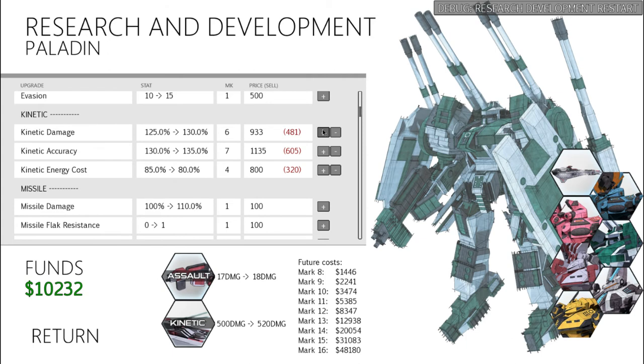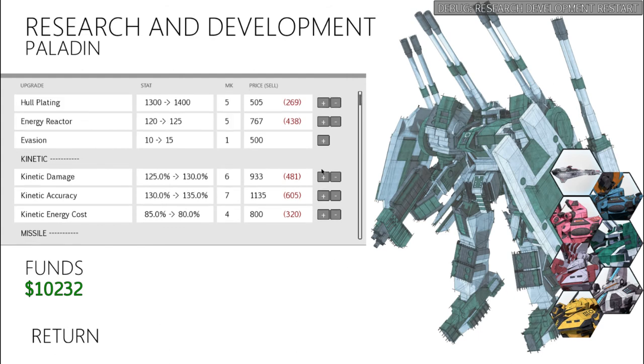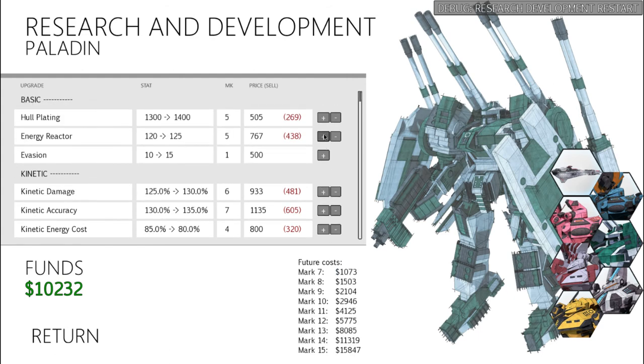As for the Kinetics, I have the damage up to level 6 — 500 per shot, just like the Sunrider. Accuracy I have up to 91, so this thing is actually more accurate than the Sunrider. As for the cost, pretty much the same boat as the Sunrider — I have it down to 51 so that I can fire it twice.